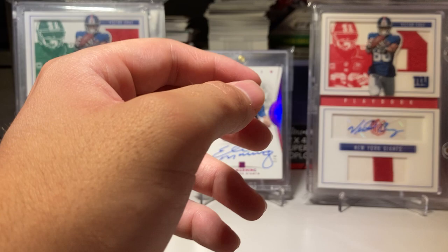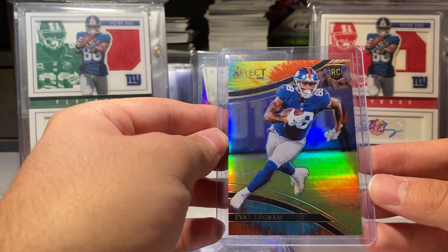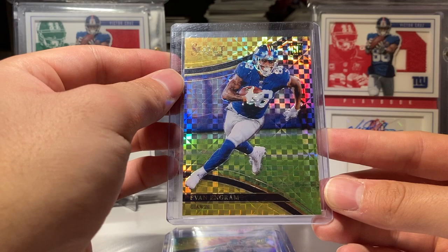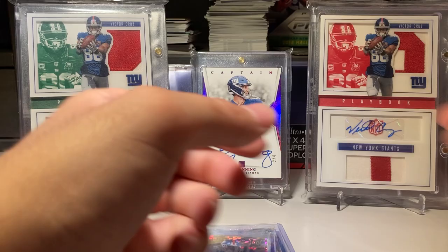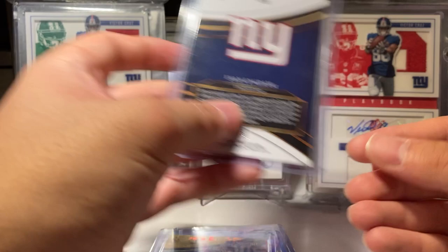Now my favorite card of Evan Ingram is this Select Field Level. I love the look of these field levels. Here's the silver, the tie-dye — I love the tie-dye with Select Field Level numbered to 25 — the gold numbered to 10, and the green numbered to 25. I don't have the one-of-one but I'd love to get it. I also need the 75 and the base — I think those are the only three I need to complete this set. That is my entire Evan Ingram collection, thanks for watching!